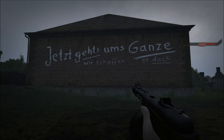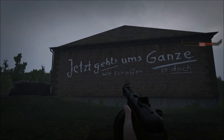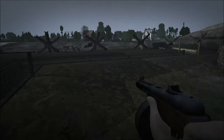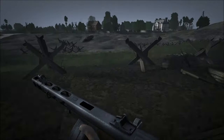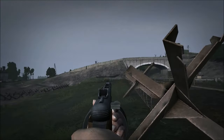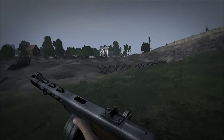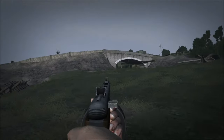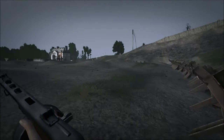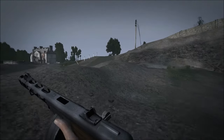That concludes the Oderbruch. Now the actual Seelowerhöhen, or Silo Heights, you can see up here. These aren't really all that high — they're not like the Alps or anything — but due to the really flat and open terrain, they are commanding. That's why the main line of resistance was up there.